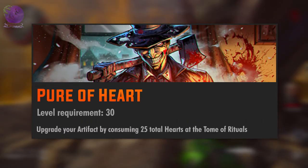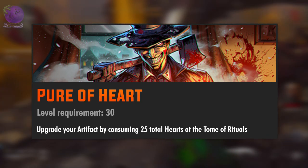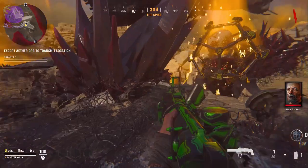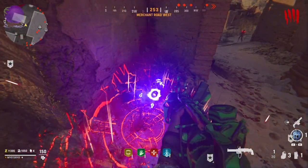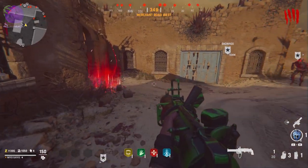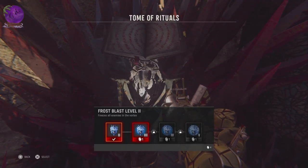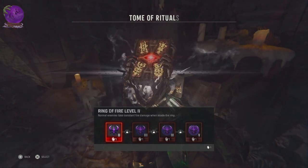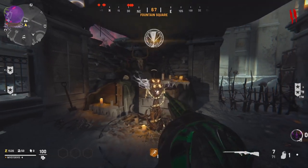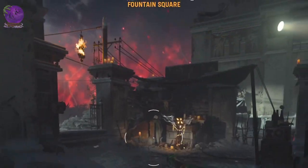The level 30 challenge is Pure of Heart: upgrade your artifact by consuming 25 total hearts at the Tome of Rituals. You get sacrificial hearts after completing an objective, or you can get a single one per game by burying the corrupted heart on Terra Maledicta. Since you can only spend 4 hearts for upgrades in a single game, you have to play 7 games in total. In the first 6 you must fully upgrade the artifact, but in the last one you will only have to spend 1 heart and the calling card will pop up.